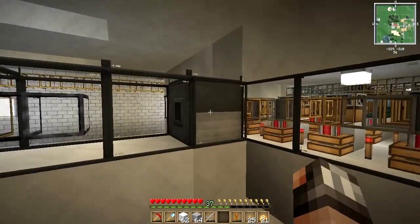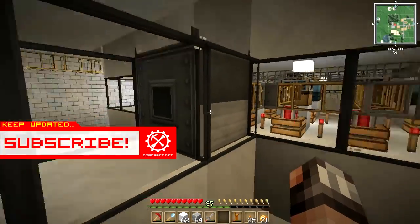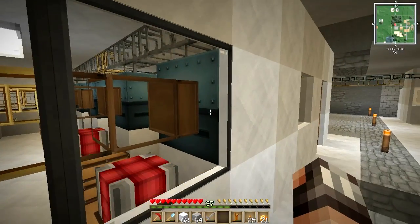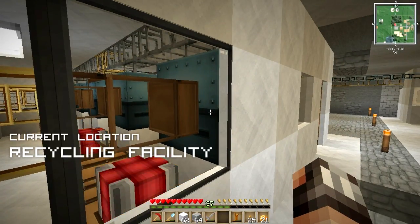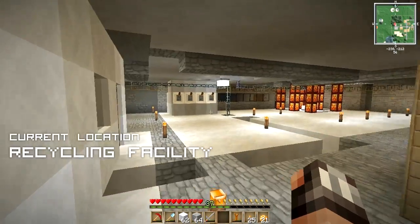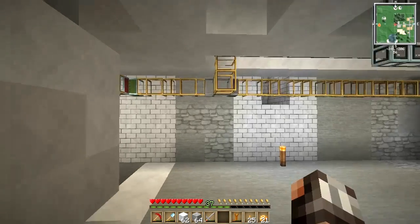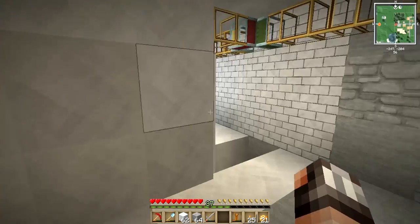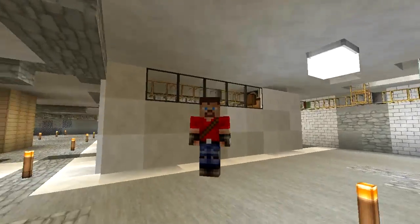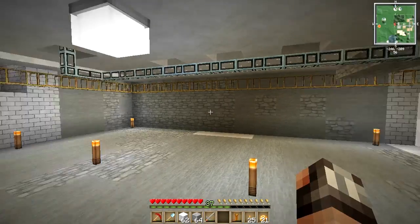Number one, we are going to create an automatic dispensing unit that will automatically open up our scrap boxes from this dispenser over here. Number two, we are going to increase the speed of our recyclers by adding overclocker units directly into them. Number three, we are going to optimize our quarry transport system to ensure that all raw ore materials go straight to the macerator for macerating so we can turn them into dust and double up on the amount of ores we get. Guys, get ready to feed the beast that is your mind with me, RenDiggityDog.